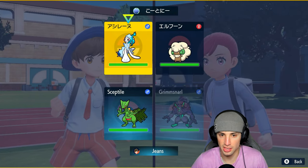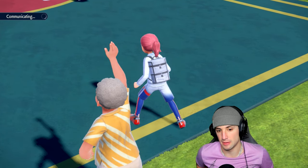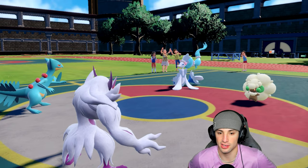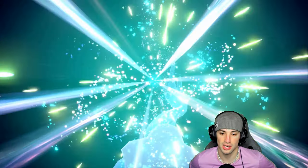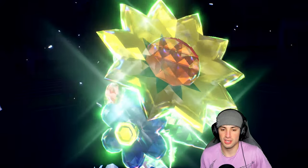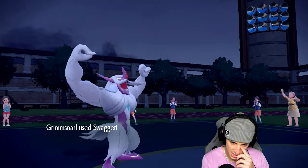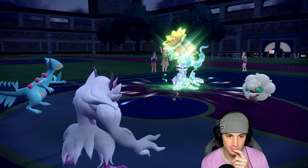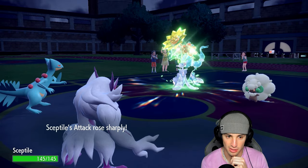I'm gonna go Swagger this turn and confuse Primarina — hopefully waste a turn to confusion, that'd be massive. The best part about this combo right now is they have two special attackers on the field, because Swagger boosts physical attack and confuses them at the same time. They Terastallize into Grass — totally fine by me. We Acrobatics the Whimsicott down. Swagger launches, and now Sceptile becomes super fast — Unburden triggers, Mirror Herb activates — plus two Sceptile, we love this.